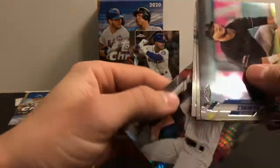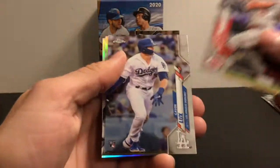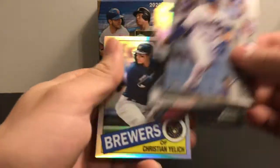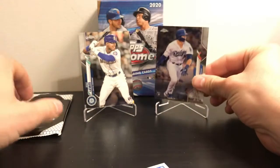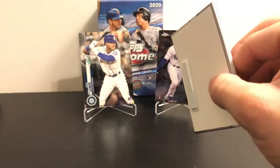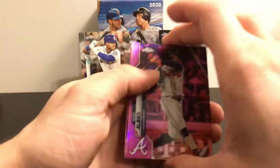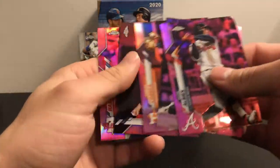Hendrix, Henniger, and a prism refractor of Dylan Cease in the next pack. Last regular pack of the value section: Nick Senzel — oh there's a nice one — Gavin Lux, so we got two pretty good rookies. Now the pink pack with five cards: Ozzie Albies, Matthew Boyd, Carlos Correa, Simmons, and Harper. No rookies in the pink pack but we did get a couple out of the normal packs.